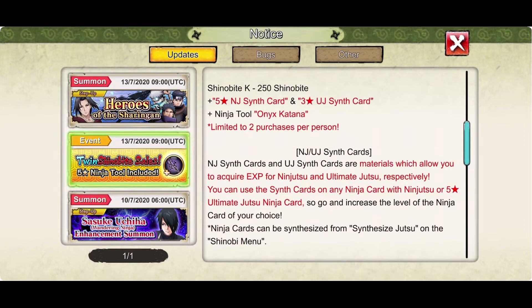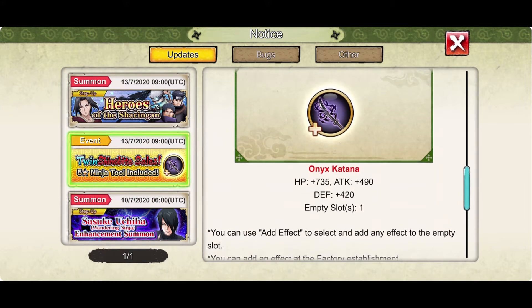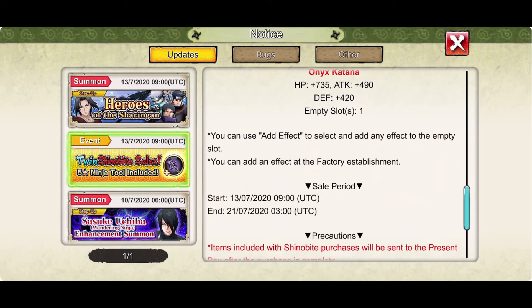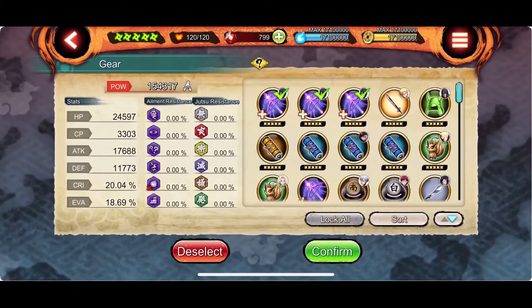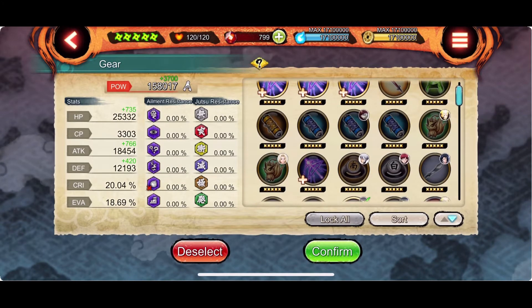Since I bought all of this already, I'm going to show you guys how much power it gives you. You have an empty slot, so you can insert anything. I'm going to insert an attack gem. It gives you an HP of 735, an attack of 490, and defense of 120. This tool is going to give you around 3000 power once you insert the stuff.